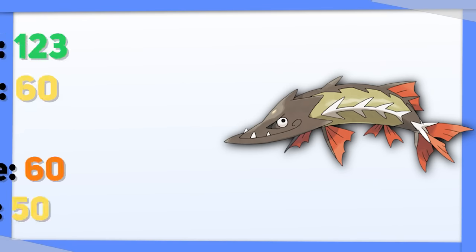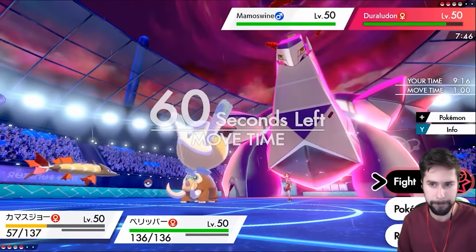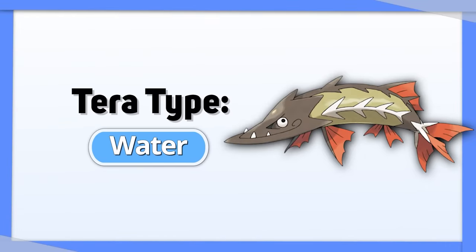Barraskewda is almost always guaranteed to hit first when in the rain, which is great because this thing doesn't have the best defenses — they're garbage. So take advantage of that high speed and attack, and Tera Water this thing to try and KO your opponent before they can KO you.